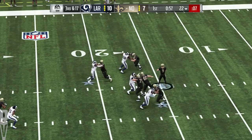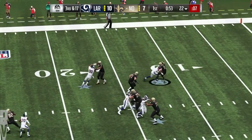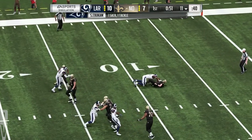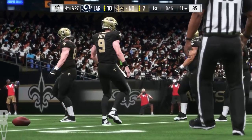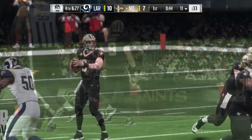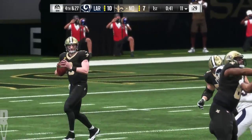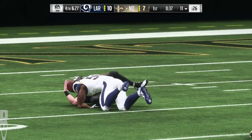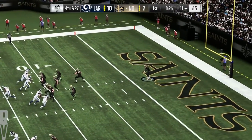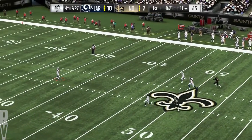On third and long, it's Brees, and the pressure gets to him — Samson Aboukou in there to drop him for a loss of 10. It'll be fourth and long. The secondary really contributed to that sack — nickel set, five defensive backs, they covered everything. Nowhere to go with the football. But the question is, why didn't he throw it away?